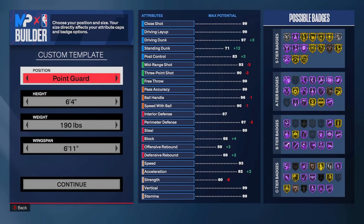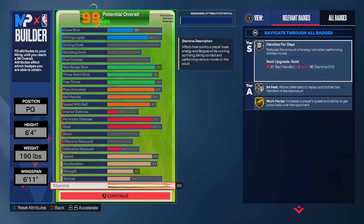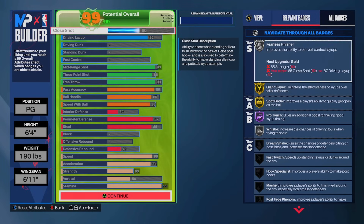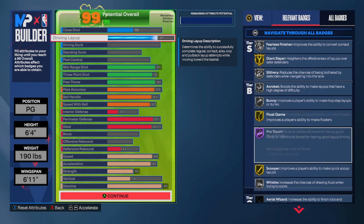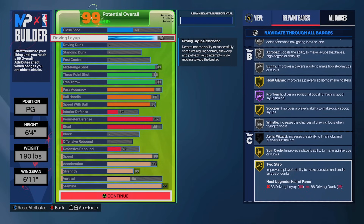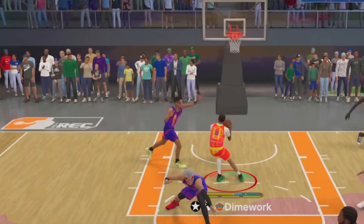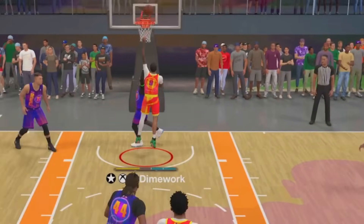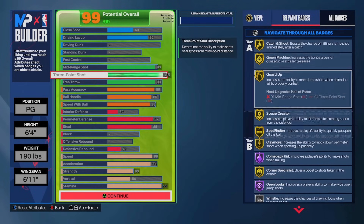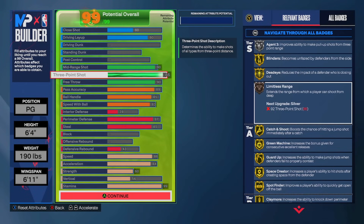Then of course I'm gonna get into some gameplay and give you all the sigs and the jump shot I'm running. So we're going with a point guard, 6'4, 190 on the weight, and a 6'11 wingspan. If I wanted to make the same type of build, this is how I would make it now with the experience I have. Right off the rip we're a much better finisher — we even got Fearless Finisher on silver — so you can actually attack the rim with confidence now. That's one of the things about this build: because I only have a 70 layup, sometimes I shy away from attacking the rack.